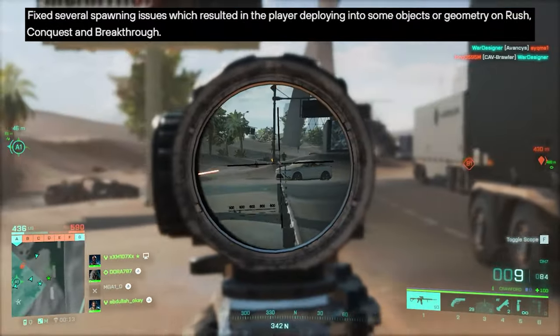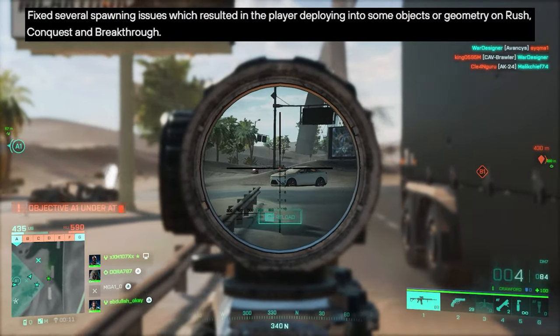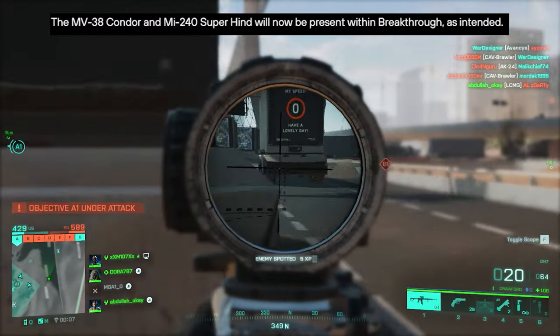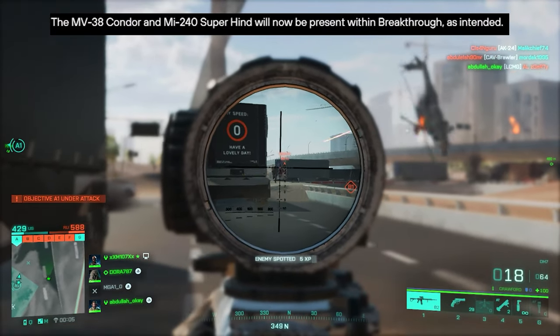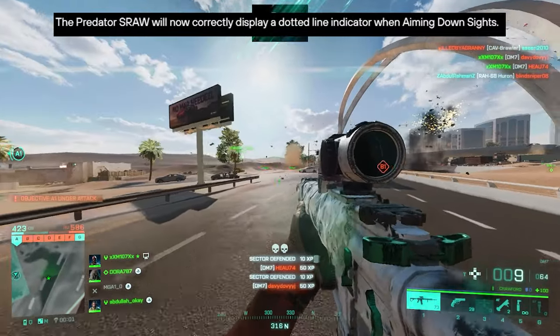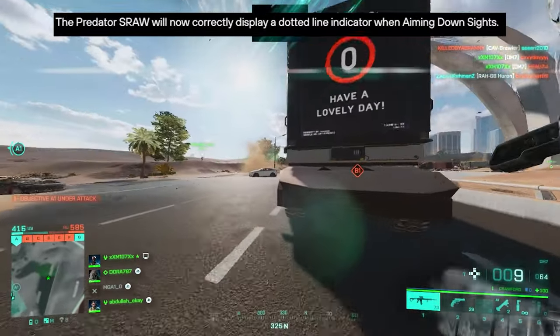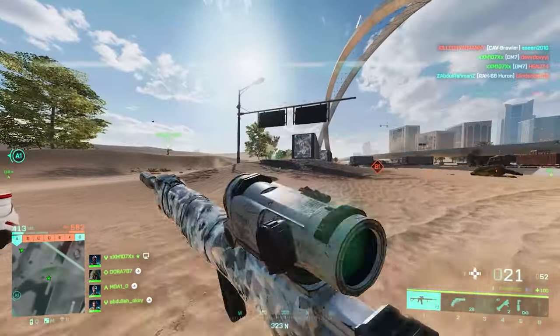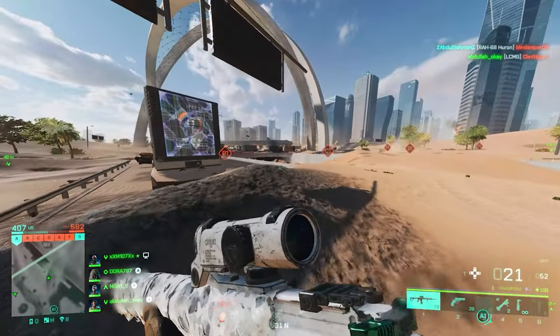Fixed several spawning issues which resulted in the player deploying into objects or geometry on Rush, Conquest, and Breakthrough. The MV-38 Condor and MI-240 Super Hind will now be present within Breakthrough as intended. The Predator straw will now correctly display a dotted line indicator when aiming down sights. That is the whole changelog.